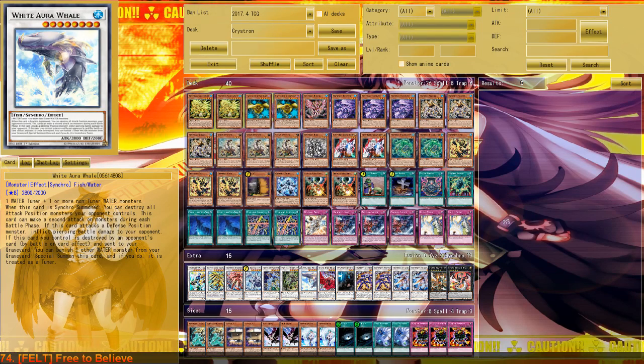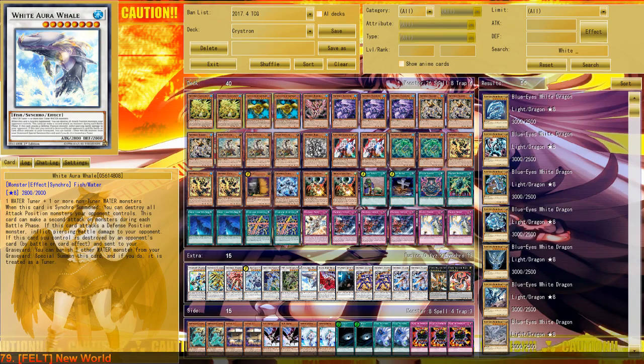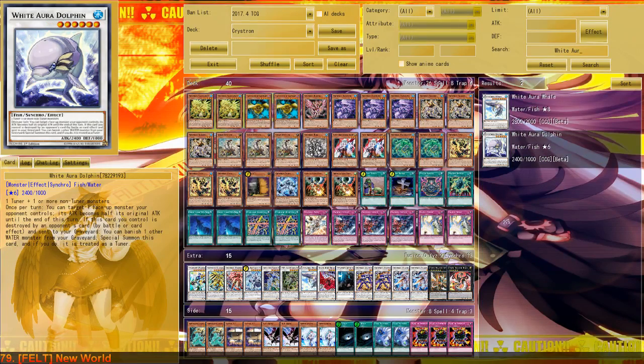Looking at the other White cards, there's also White Aura Dolphin. This card is completely irrelevant due to its level — we don't want to summon any level 6 that is not a machine in Zektron. Its effect is alright and it also has the resummon effect that White Aura Whale has, but it's just not as good as White Aura Whale at all, so I don't want to run this.